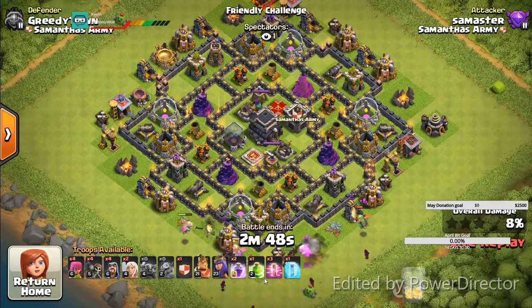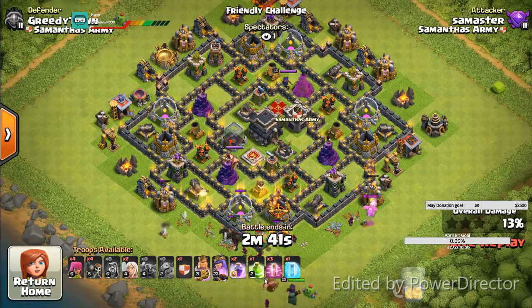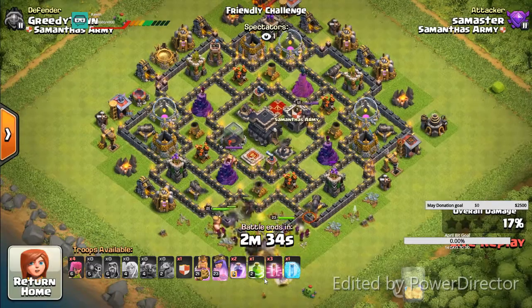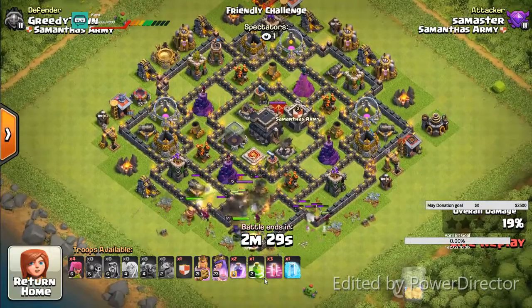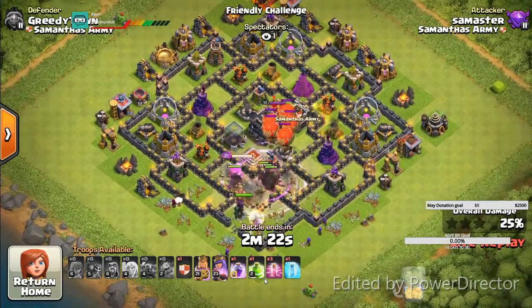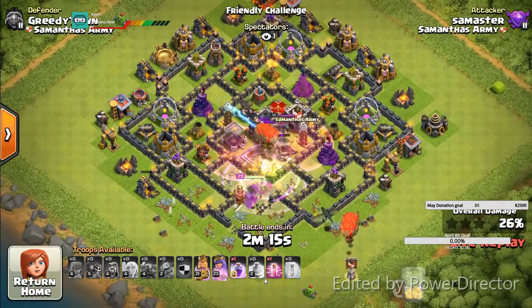Now she's got those Pekkas out there - looks like four Pekkas, four baby dragons, and then like seven or nine wizards coming in. Bring in the king and the queen with the healers, and then we bust through that middle. When we come in, it looks like the king has taken off in a different direction. But we usually have a jump spell - yep, there it is. They got through that middle. Rage, jump spell - get them in the middle. But those clan castle troops come out and they devastate the army.